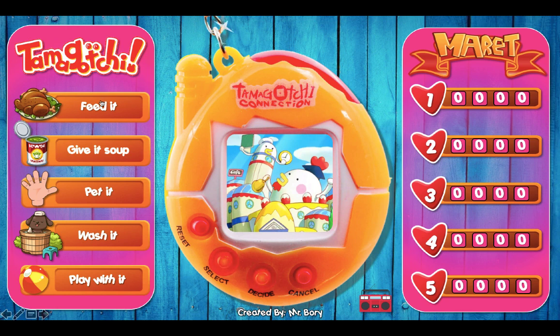So you have here 'feed it' — you can click anywhere on feed it and this pet gives you 20 points, so you can add that to your scoreboard. Let's try another one. How about 'play with it' — this one gives you 200 points, so you can add that to the scoreboard.